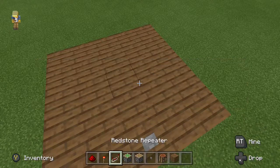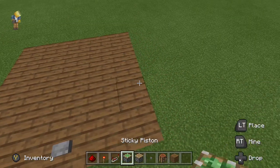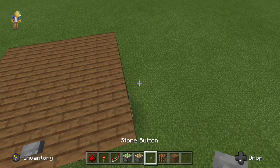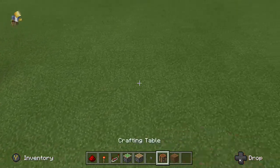Here are the items we are going to be using: a few pieces of redstone, a few redstone torches, repeaters, a sticky piston, two regular pistons, a stone button, a crafting table, and your floor of your choice.